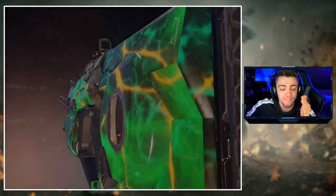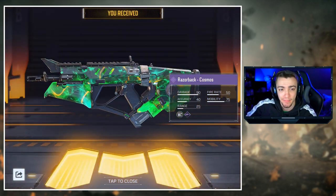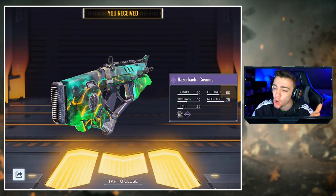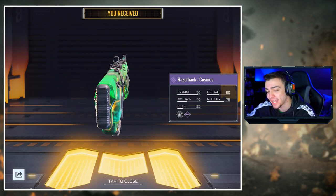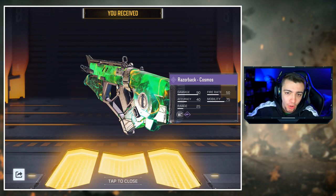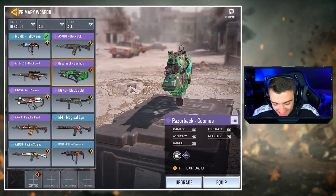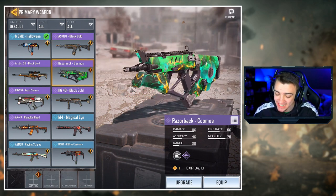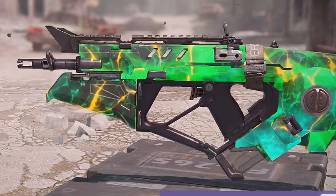Here is the Razorback! The Razorback was one of my favorite weapons in Black Ops 3 — it was so good when Black Ops 3 first came out, then I think they ended up nerfing it. I can't believe they added the Razorback with this camo. In Black Ops 3 it was called Cosmic Camo, and now in CoD Mobile it's called Cosmos — cosmic, cosmos, same thing. I'm pretty sure this is the first DLC weapon in CoD Mobile, and it's the freaking Razorback!